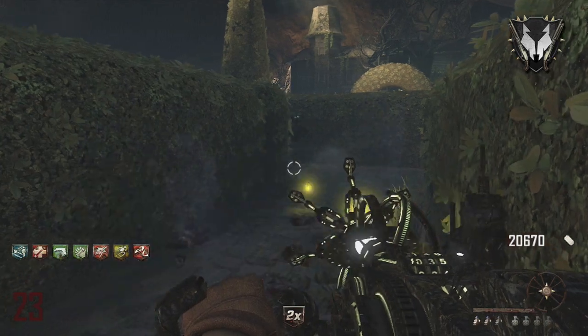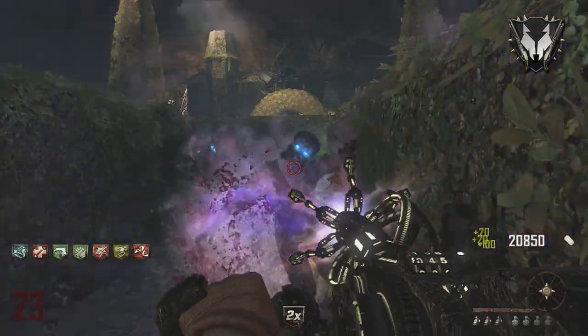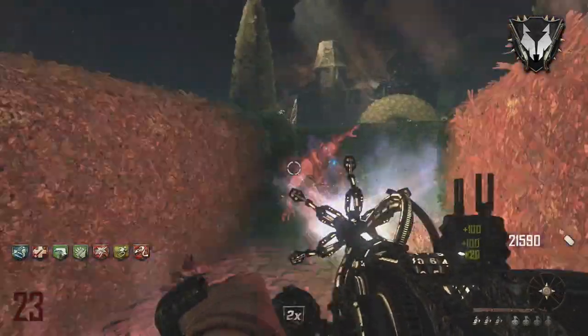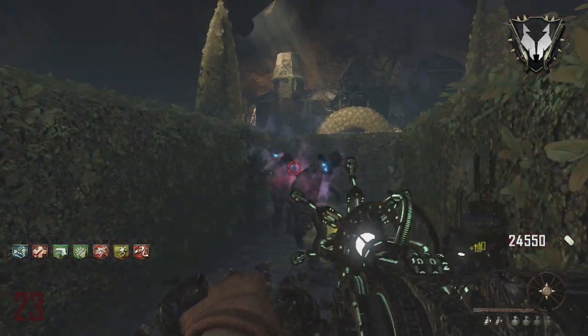Now if I was going to tell you guys what to have for setup — I've got all seven perks and monkeys — but you don't need that. You just need the Petrifier, Juggernog, Quick Revive, and Vulture Aid. That's probably the minimum of what you need. I'm doing this on round 23.